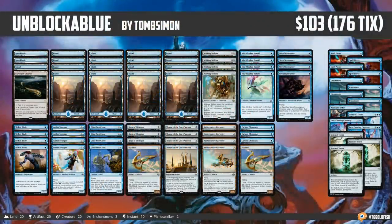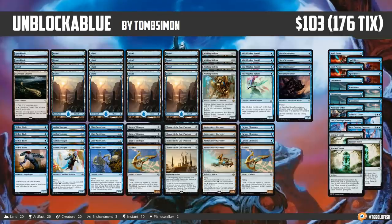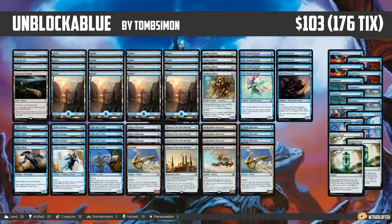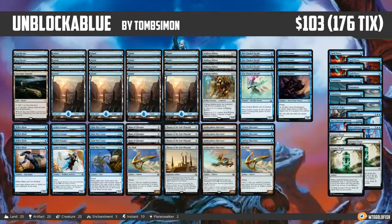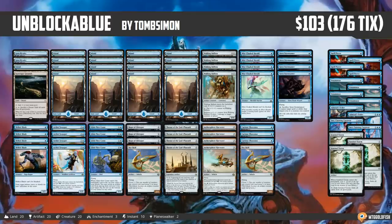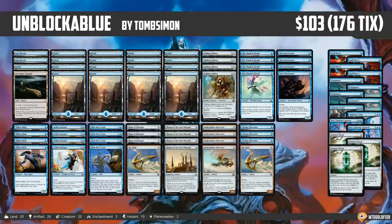Hello everyone, it's Seth, probably better known as Saffron Olive, and it's time for another instant deck tech. Tuesday means it's type 2 or Standard Tuesday, and we have a pretty sweet aggro list to look at today. I'm calling this one Unblockable — it's basically a mono blue aggro deck built around evasive, unblockable creatures with a pretty sweet twist for closing out the game. It comes to us from Tomb Simon, who took it to a 5-0 finish in a competitive standard league on Magic Online. Congrats to Tomb Simon on a really sweet deck.